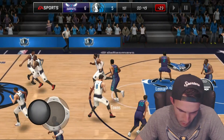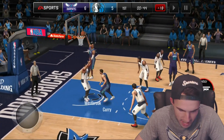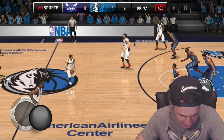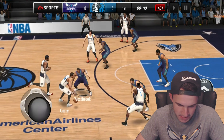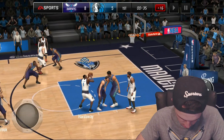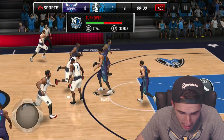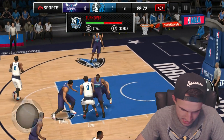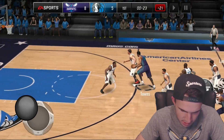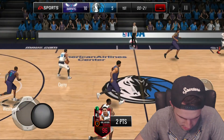We get the board and we are out. Throwing it to Westbrook — we're just going to the rack every time. Throwing it down! We got eight points. Still need to get some stops, not looking the best on defense. That was a moving screen. There we go, we get the board, we are out again. Towns out on the break — we're going to dunk it. Oh my goodness, that was a monstrous dunk. Looking good!